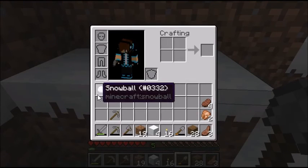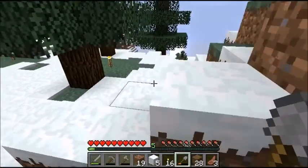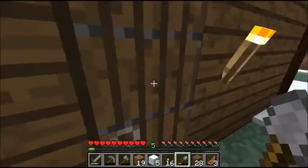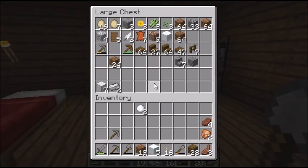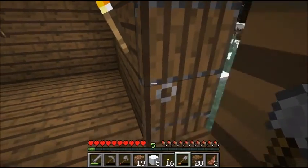Two snow blocks is probably enough. We need pumpkins actually — do we have a pumpkin? Please tell me we have pumpkins. Nope. Alright, let's go adventuring for some pumpkins. Let me just get out the door.